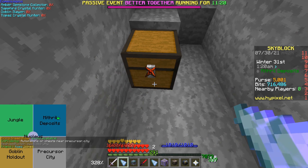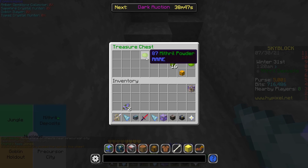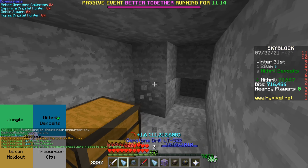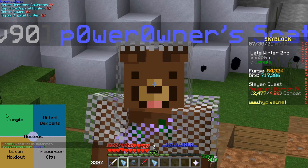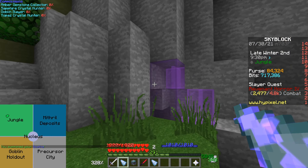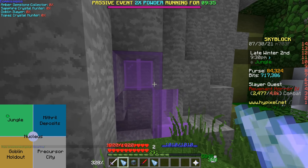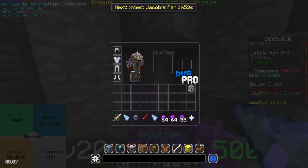I wonder if the mining fortune actually contributes to us getting chests, because I keep finding these chests non-stop. I think this is the fifth chest I've found so far — definitely a lot of chests while just mining here. Anyways, now I want to put this Skata pet to the test and see how much gemstone we're getting per block that we mine.